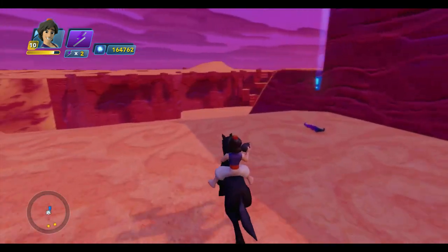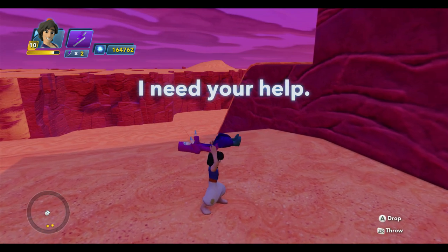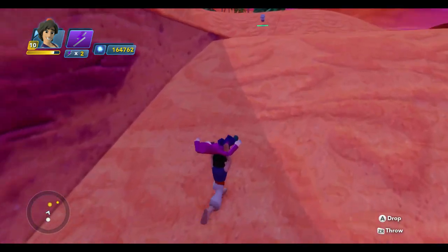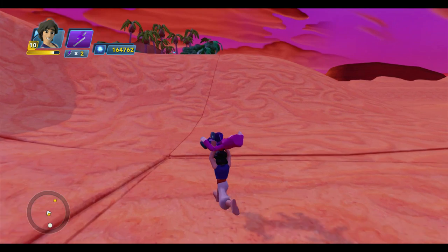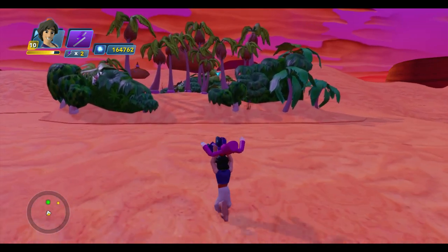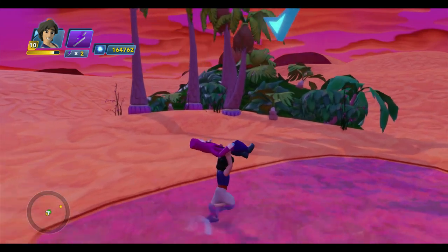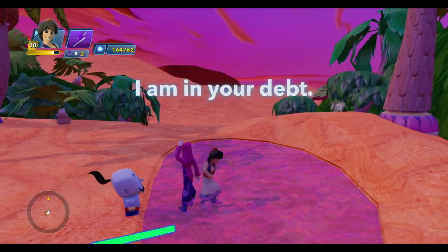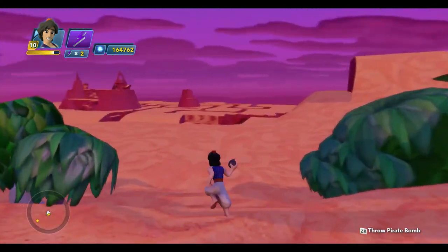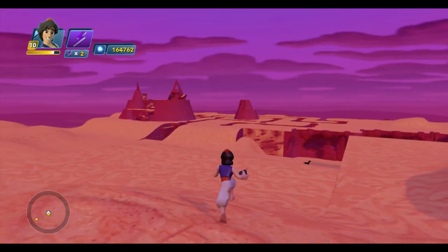We've got a townsperson down. They say, 'I need your help.' So let's pick them up and take them to the oasis. It's one of the characters from the Twilight of the Republic playset. And they say, 'I'm in your debt.' So we save the townsperson and got them some water — a short little side quest, but something to do, and it seemed to fit the theme.